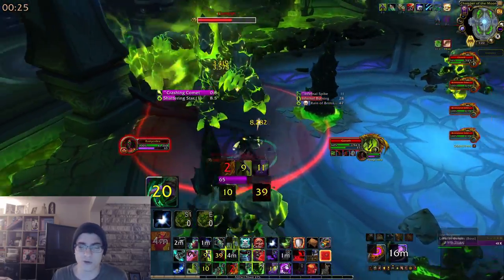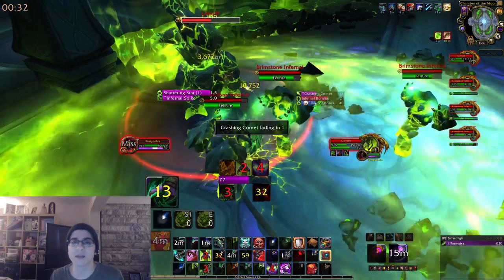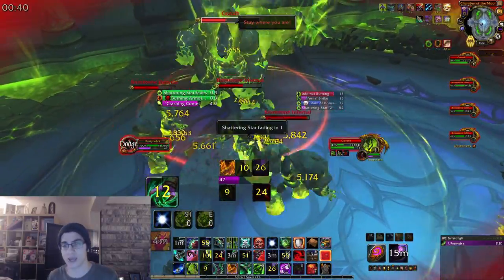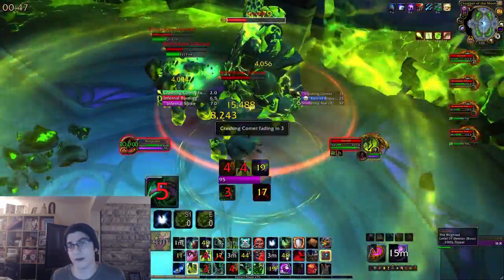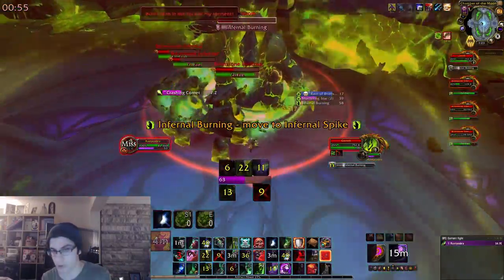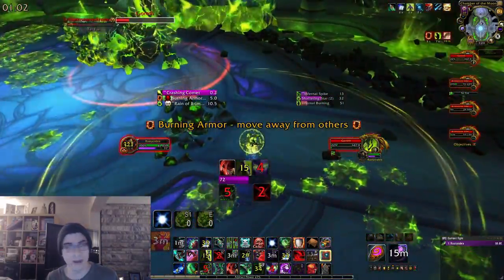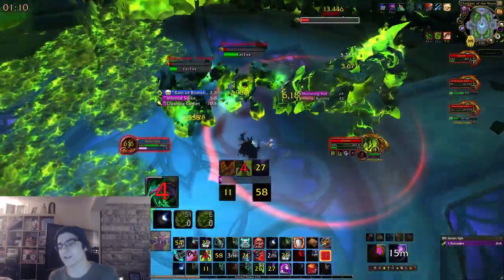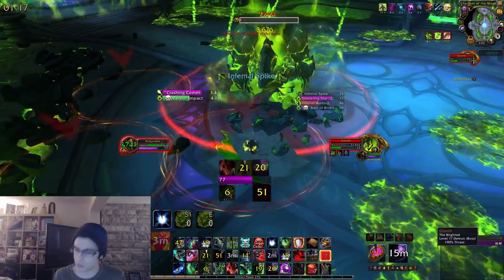The boss will spawn red circles — if not soaked, they'll spawn big Infernals that channel Felfire casts and instantly destroy all the pillars. You'd normally use the pillars for Shattering Star, which is basically a giant meteor — a big burst of damage, so use another defensive here if you have one. The second ability you'd hide behind pillars for is Infernal Burning: if you don't have pillars, you'll get knocked back super far and take a large burst of damage with a dot. Not much you can do — just eat it. Don't stand in the pools on the ground.